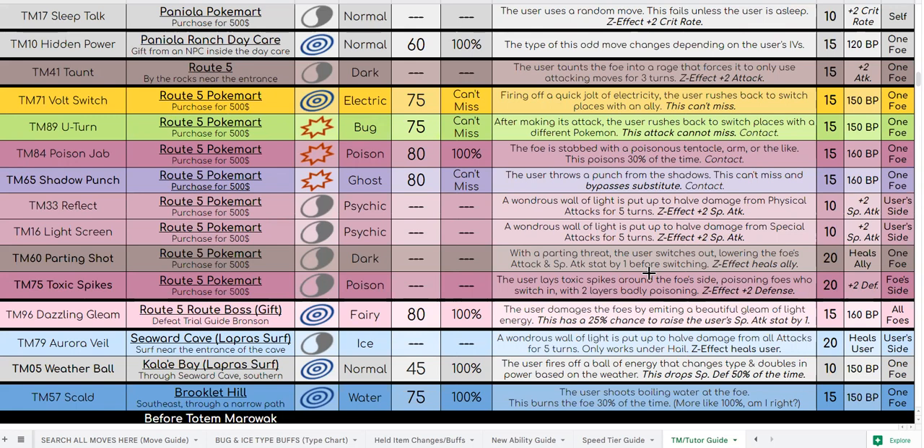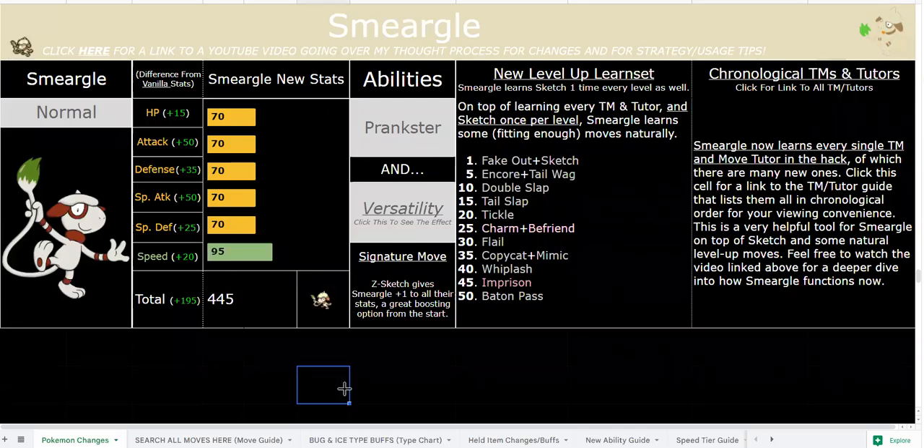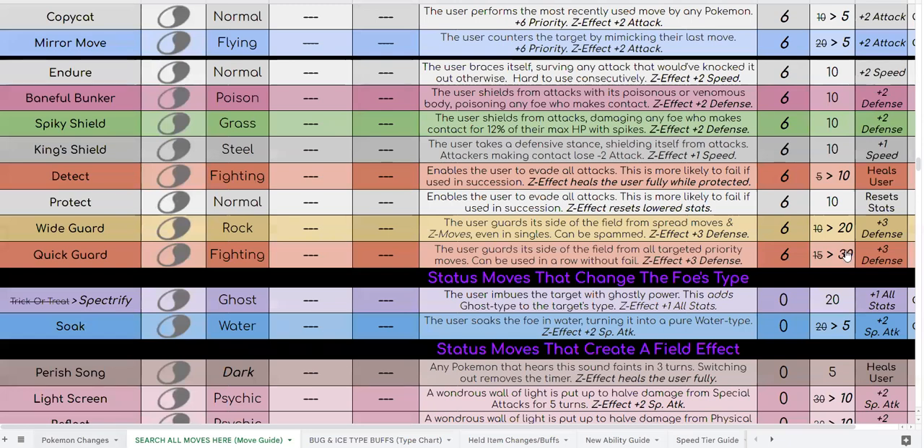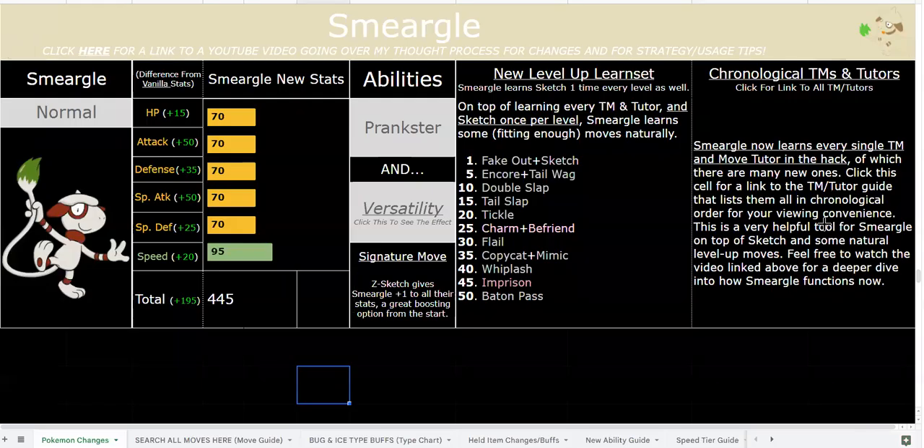Most likely I'll make it available after HALA on Route 4, probably. At the absolute earliest it would be post-first Totem, at the absolute latest post-HALA, which is probably better for it anyway because pre-HALA it only has normal moves, weather TMs, terrain TMs, and Work Up. After HALA is when you get all the tutor moves and all the insane coverage moves.